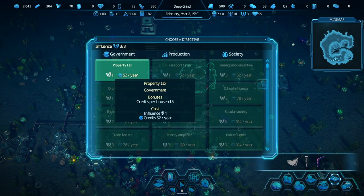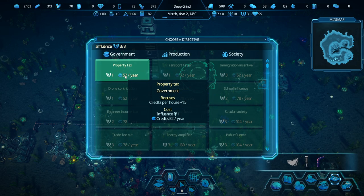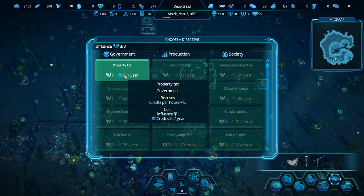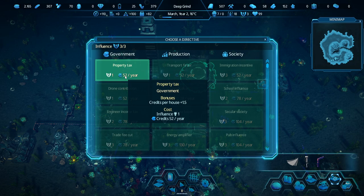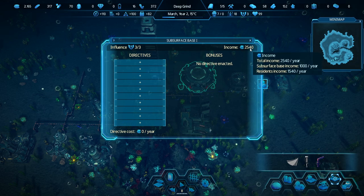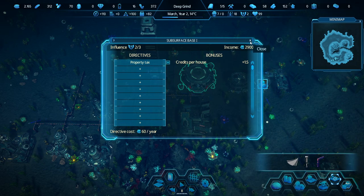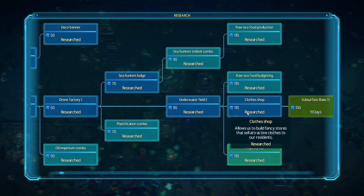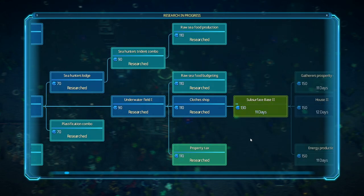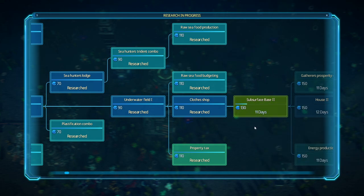Let's set our policy/directive. Property tax — it says it costs 52 credits per year, and above that it says credits for houses plus 1.5. We only have five houses, but the bonuses are per week and the costs are per year, so that's a big difference. You can see income before is $25.40, but if we add this directive it went up — definitely worth it. You have to click in the right area; if you click elsewhere it closes the menu, which is kind of weird.